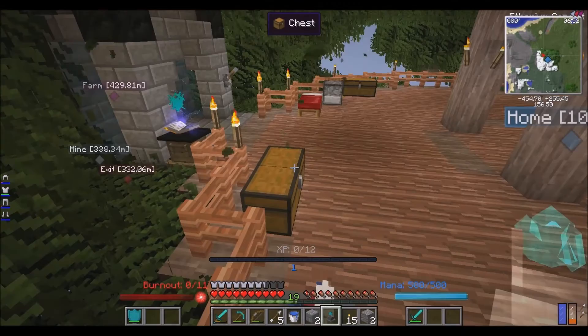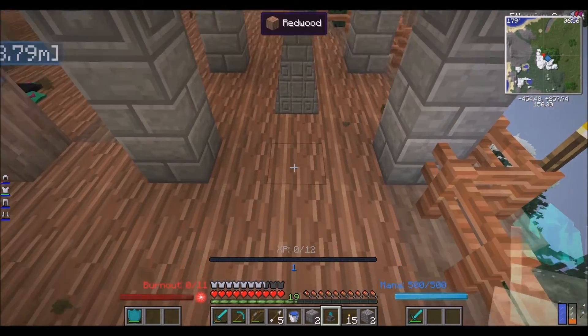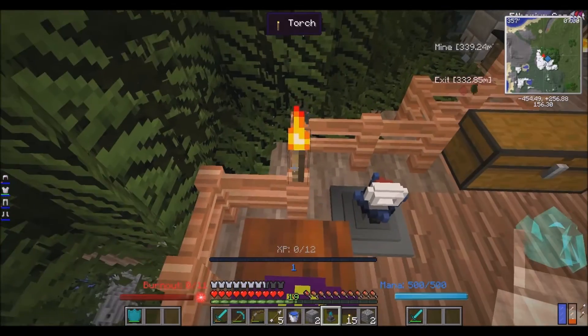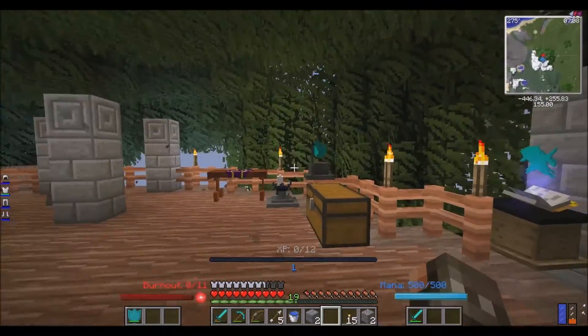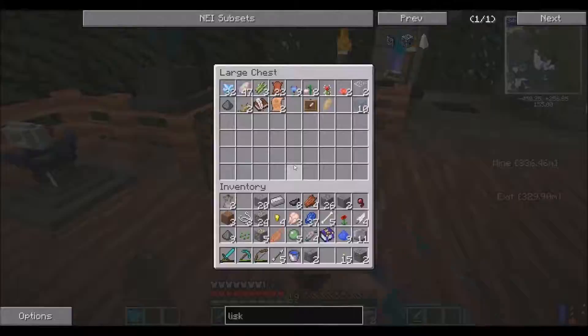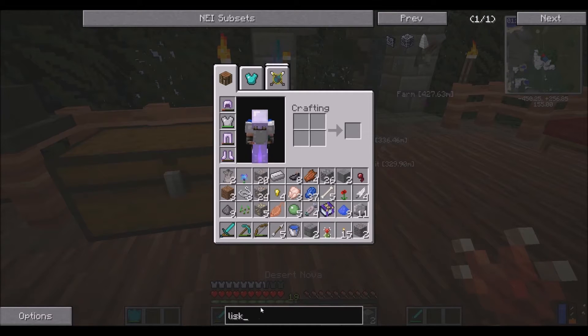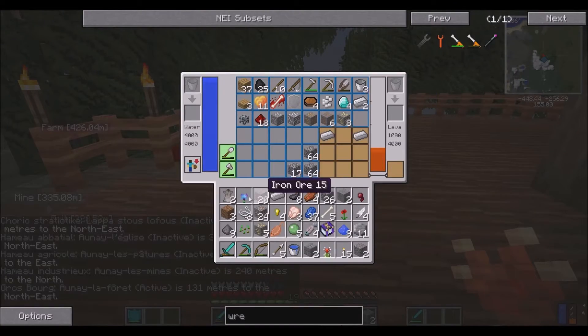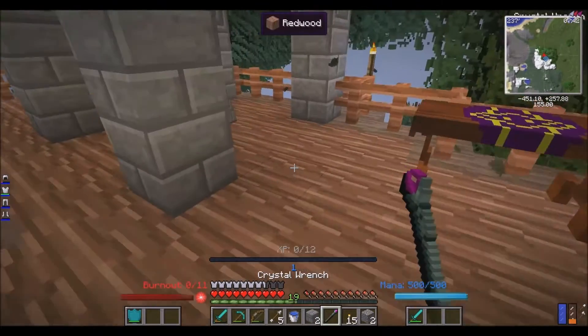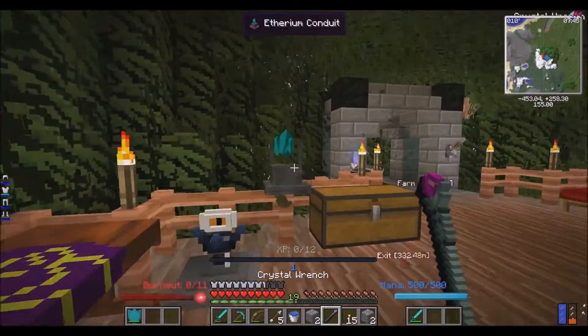Should I put it here? Would that work? Let's see - one, two, three, four, five, six, seven blocks to there. I'm going to put it there so it can be closer to this. Now I need a crystal wrench. I spelled that right - yes I did, okay cool. Three iron, like so, like this. Put that there, put the tube dust in the center, cerebral blossom on the right side. There's the crystal wrench.